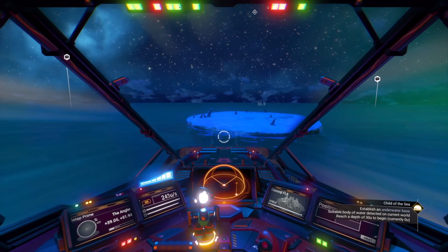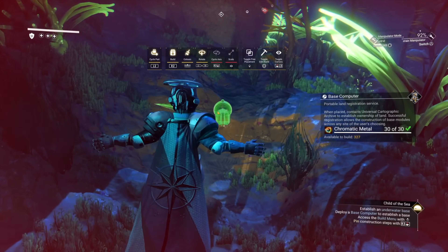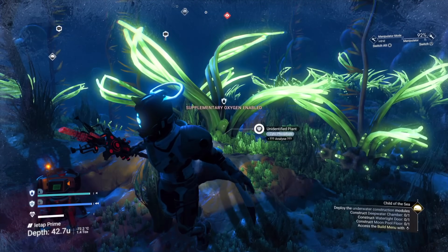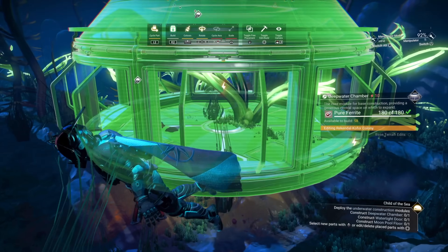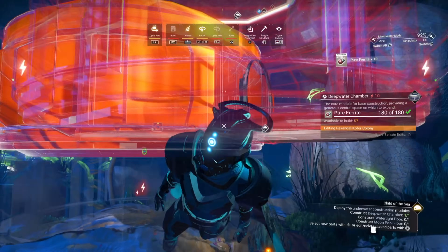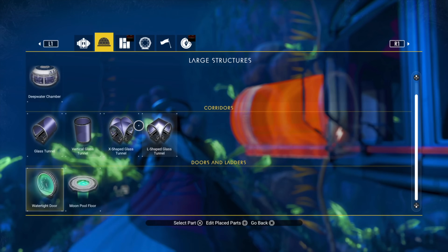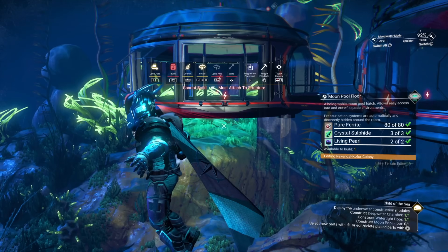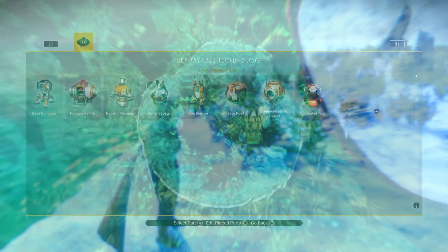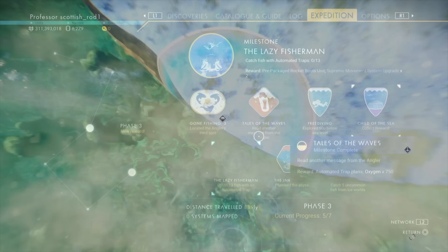Find a nice location out in the ocean to build your base. Dive into the water, dive down to the bottom, and place your base computer. You'll get all your prompts to build your base — you might have to farm some materials as you go along. When that milestone pops, dismantle everything there and delete your base computer. Then reconstruct your base on land, as you're going to have to spend a little bit of time on this planet. Don't forget to pop your milestones as you go along.